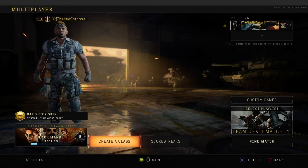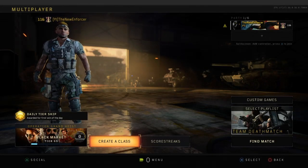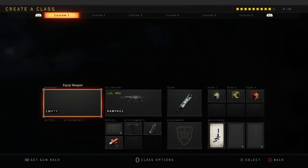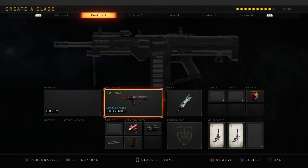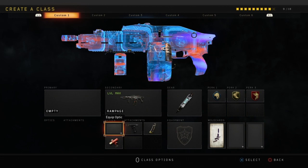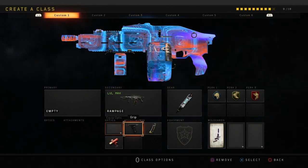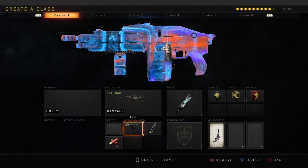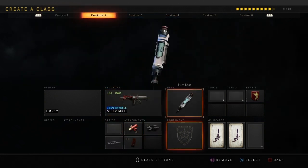NewinForce here bringing you a brand new video. In today's Black Ops 4 video, we are going to be pitting the Rampage against the SG-12 to see which is better. These are the classes I'm going to be running. For the Rampage, I'm going to have Grip, Hybrid Mags, and Max Load. The gear and perks are going to be pretty much the same except for one because I need more points for my attachments.